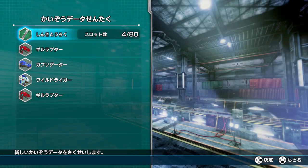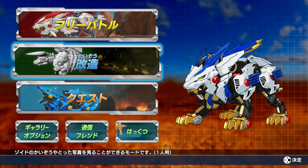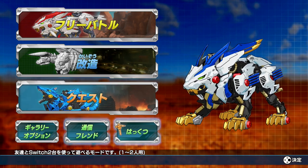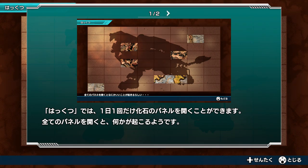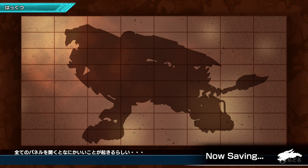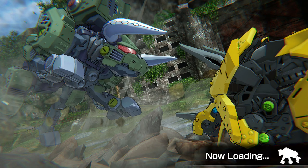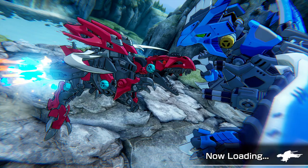I guess you can have 80 zoids in your library. I guess there's some kind of system where we unlock different pieces of this puzzle and then we unlock something — that must be a bonus features section.